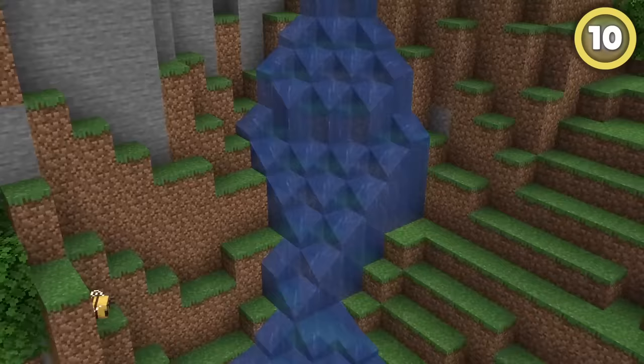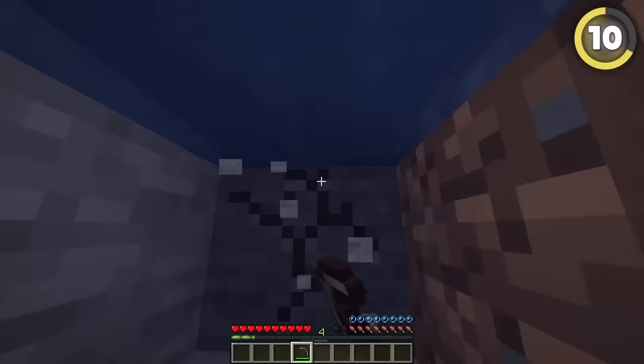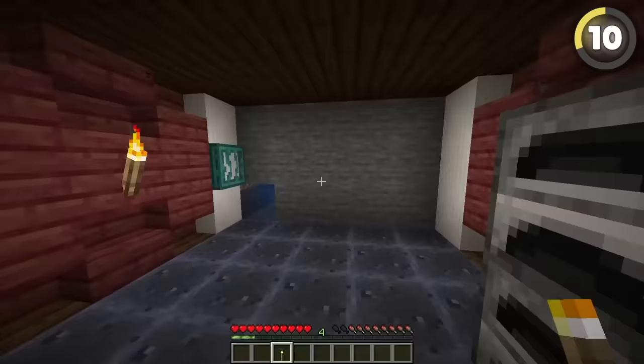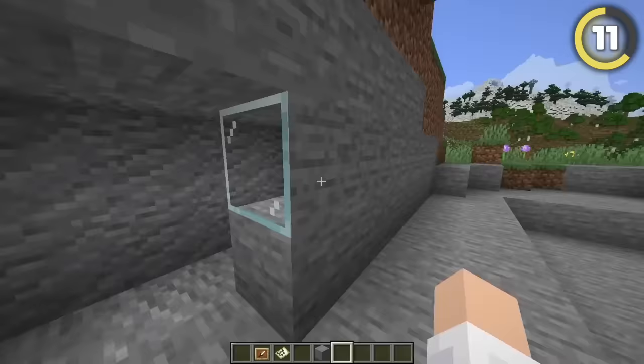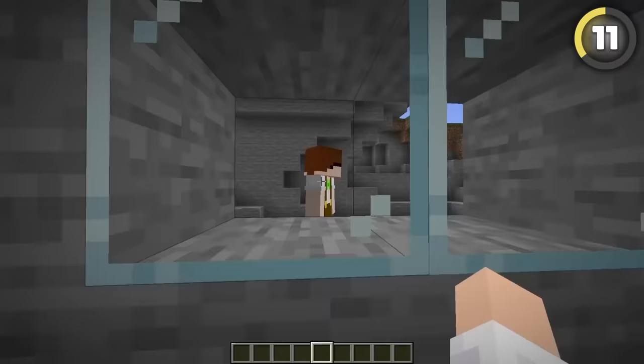Those little waterfalls that come out of mountains are perfect for secret entrances. Just break one block behind the source and dig down a little, and you're free to build anything you want down there. Just be careful not to place any lights too close to the entrance, because that looks sus. You can also use invisible item frames with the fake block trick to create one-way glass to secretly spy on your friends.